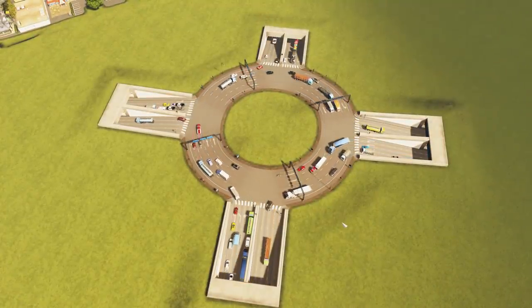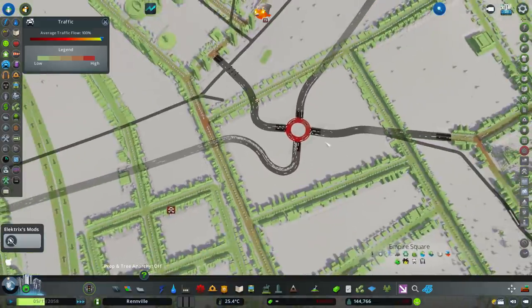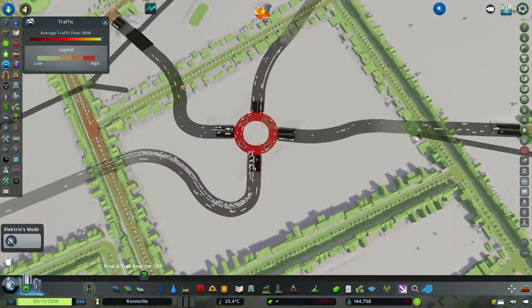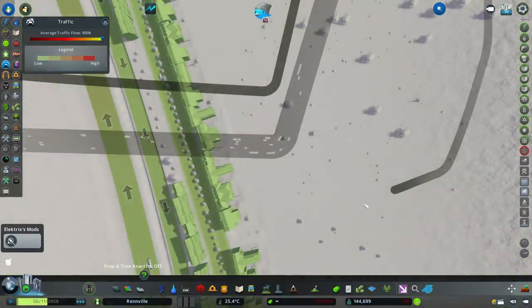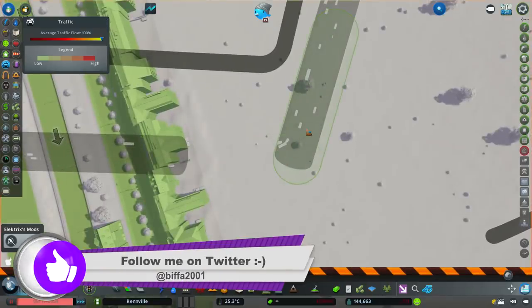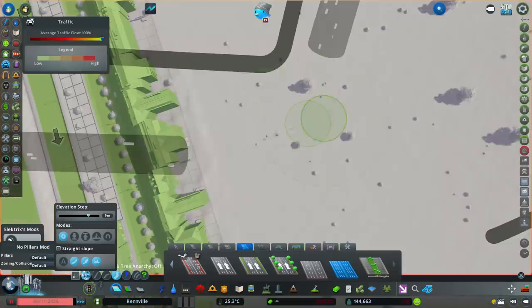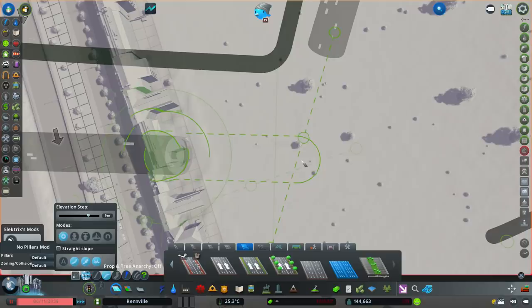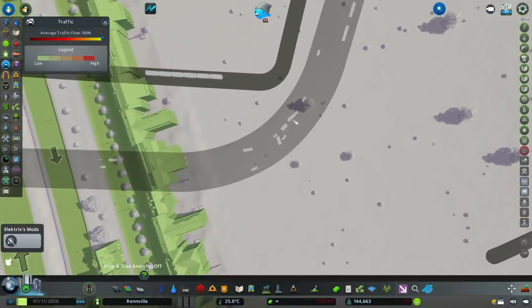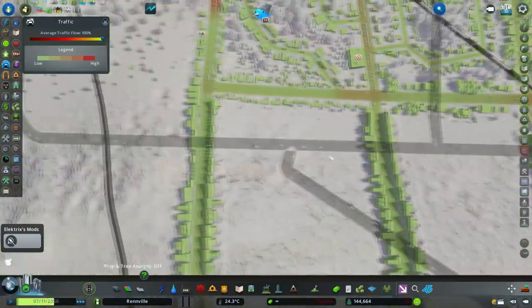If we let this run for a while, the traffic shouldn't build up as much. Looking at the underground view, there's still traffic to run through the system — it's red because it's busy, but that should clear. Another thing worth doing is fixing sharp turns underground. Removing sharp corner pieces and replacing them with a nicer angle means cars won't have to slow down as much to get around the corner.